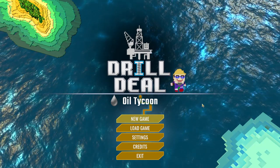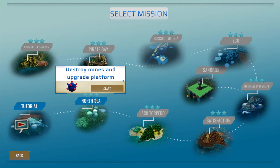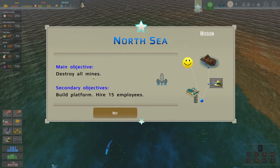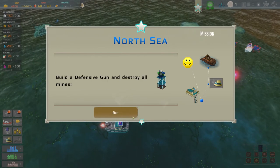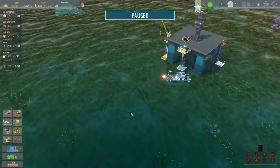I've played a little tiny bit of it - we've done the tutorial. I'm now about to start this North Sea mission: destroy mines and upgrade the platform. Essentially you run an oil platform in the North Sea. We need to invest in a new platform, hire 15 employees, and destroy all of the mines. I'm going to do my best to talk you through it - I might struggle a little bit with explaining what's going on, but we'll do our best.